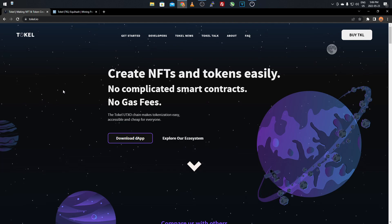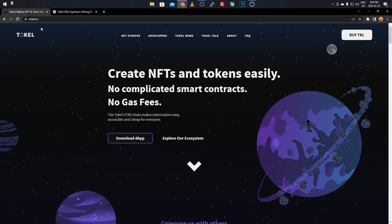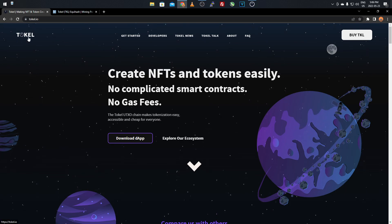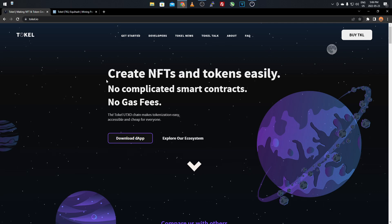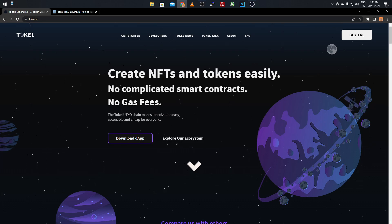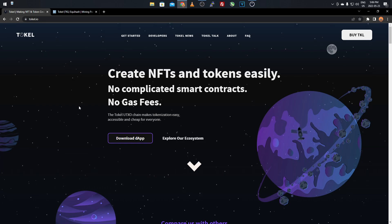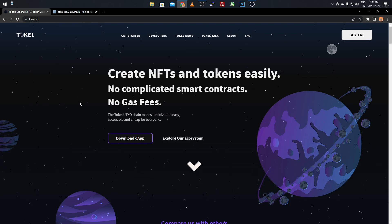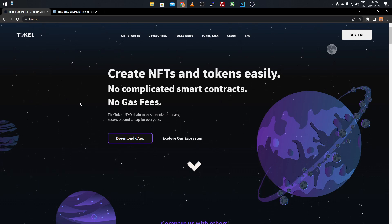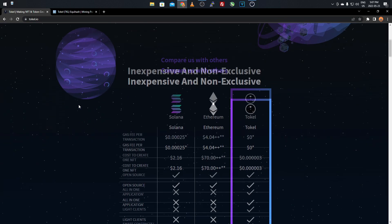Alright guys, now we're over on my computer and as you can see we're on the Tokel website. I believe that's how you pronounce it — sorry if I butchered it. As you see once you get to the website, their main focus is creating NFTs and tokens easily with no complicated smart contracts and no gas fees. So already you're looking at this as a better alternative to Ethereum, because there's no smart contracts to worry about and the gas fee is next to nothing — pretty much no gas fee at all.